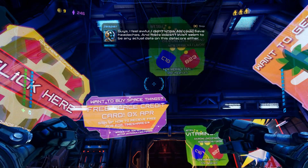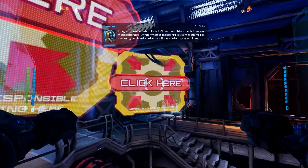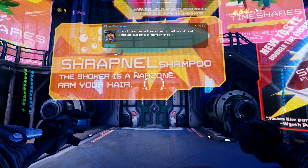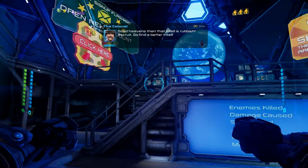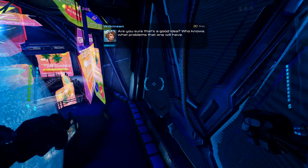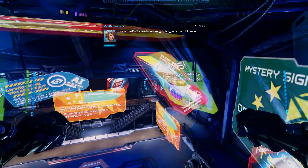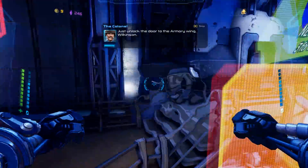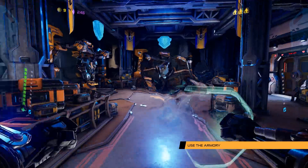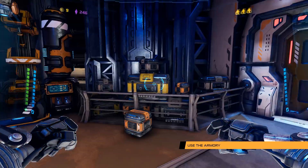Sriracha-flavored vitamins — good heavens. Then that intel is rubbish. Recruit, go find better intel. Are you sure that's a good idea? Of course it's a good idea — they can try out the new armory while they're at it. Sure, let's break everything around. Just unlock the door to the armory wing, Wilkinson. Use the armory.